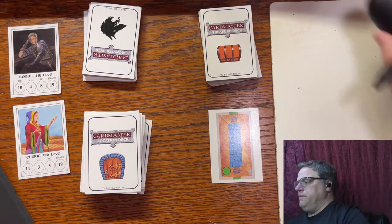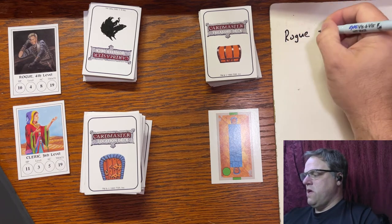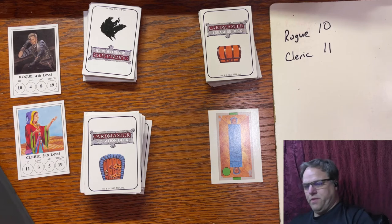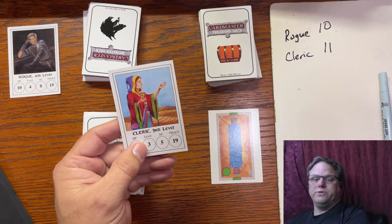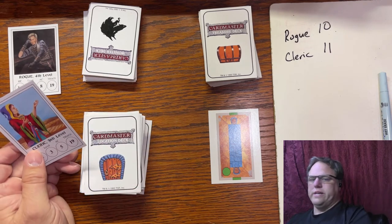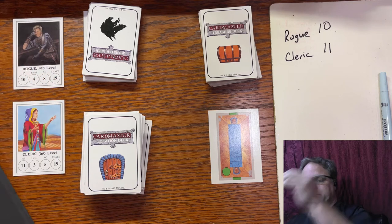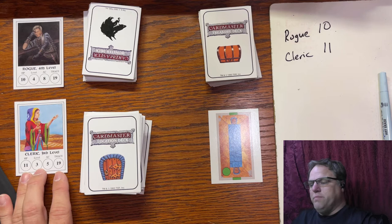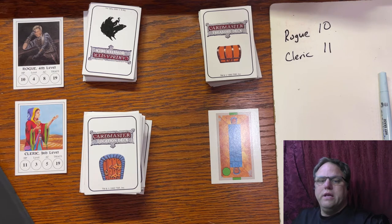So here's how the game is played — it's pretty simple. We have our rogue with 10 hit points and our Cleric with 11 hit points. We basically ignore Armor Class and THAC0, unless you want to use second edition rules — this is technically a second edition product. But for solo or co-op play where nobody wants to be the DM, you can just kind of make up a little scenario as you go. The scenario I'm going to make up here is that they're just trying to explore the entrance of a dungeon — explore like five rooms and then leave. No matter what, they'll probably find some treasure and definitely encounter some monsters.